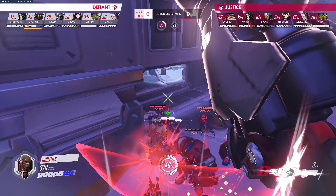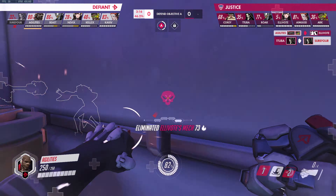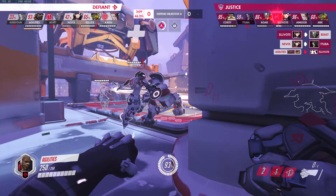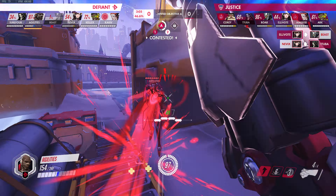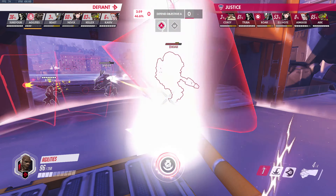Defiant with a very good engage — they force Justice off the point. Agilities continuing to press now, though. Justice getting very, very low. Tuba will get Surefour. Justice right now still trying to go back in. Heavy pressure to Reinhardt, taken down though. Mori builds a very quick bolt to four. Justice tried to push the Defiant out, and so far at least we did a decent job of delaying.